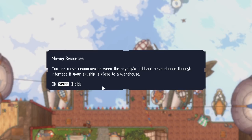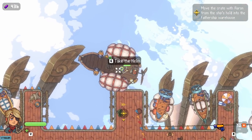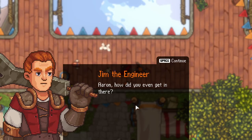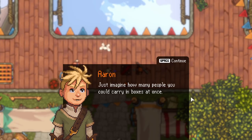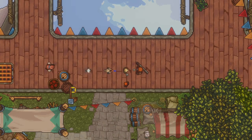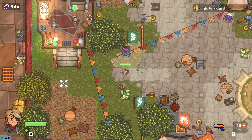The way they made it so we can bring him home — he is stuck in a box so he can be conveniently pickuppable. Back to the old father ship. You can move resources between the ship's hold and the warehouse through the interface in your sky ship if you're close to a warehouse. Aaron, how did you even get in there? Hello, Uncle Jim. People tend to underestimate boxes. As head of engineers, just imagine how many people you could carry in boxes at once. When I grow up, that's how everyone will travel. Let's get you out of there — we'll grease you out with motor oil and pop you out like a cork.